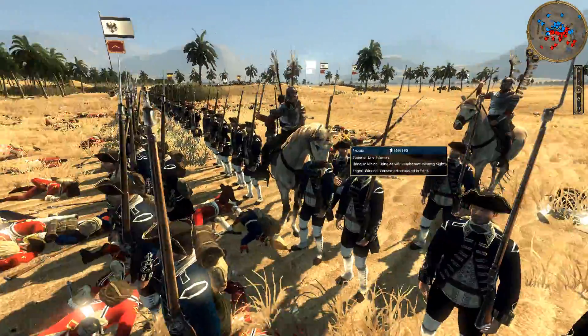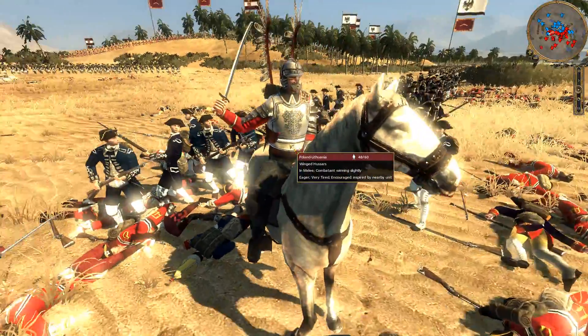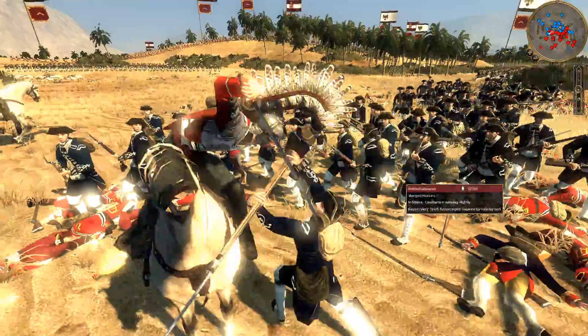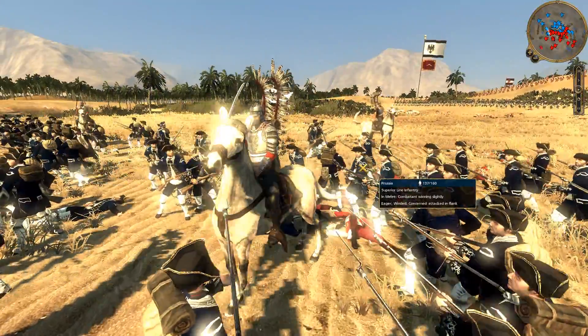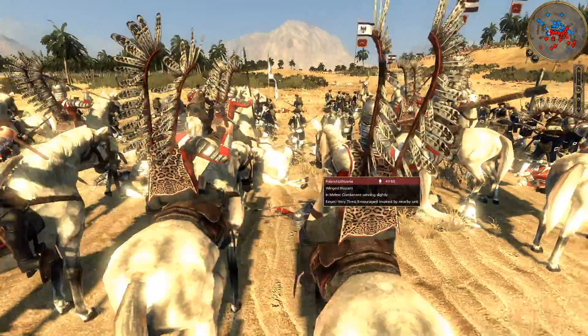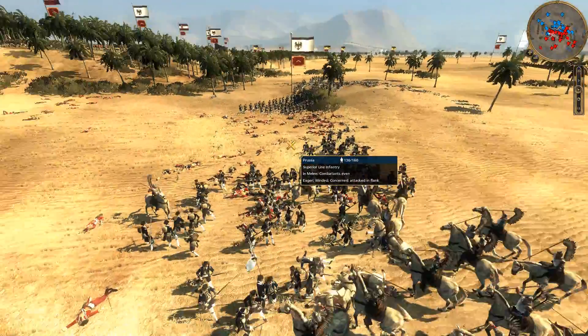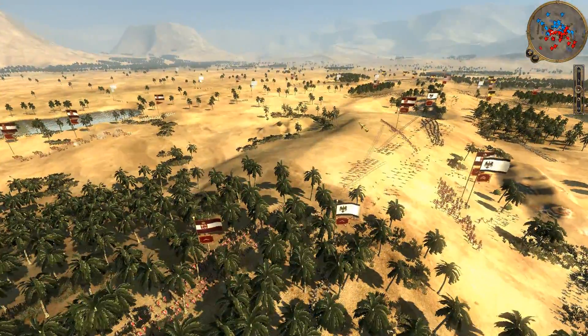There's the officer with his saber out — he looks fantastic. Look at the sigil on his chest, that is awesome. Take them out, Winged Hussars! They're not that great in prolonged melee. I definitely should have gotten them out of there, but I was so focused on the other side.